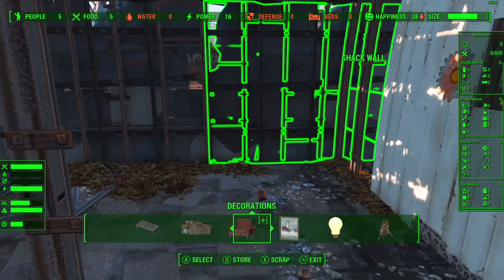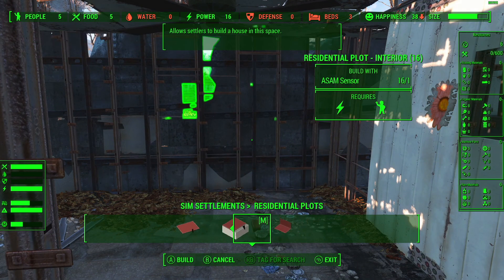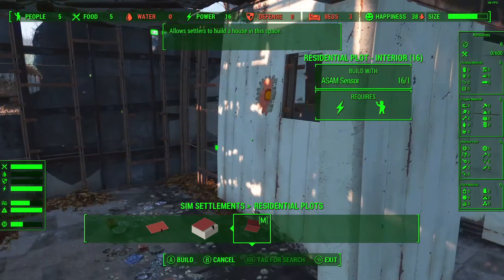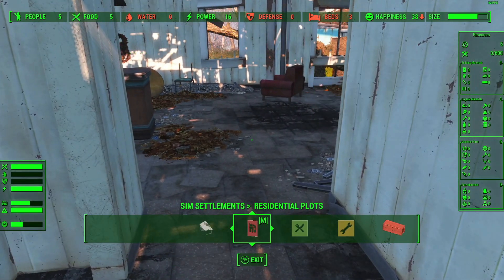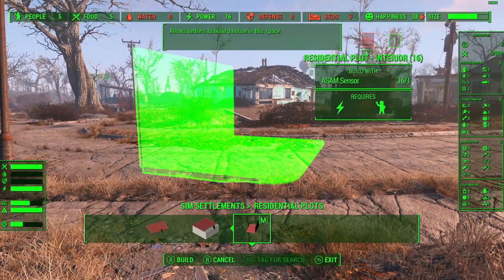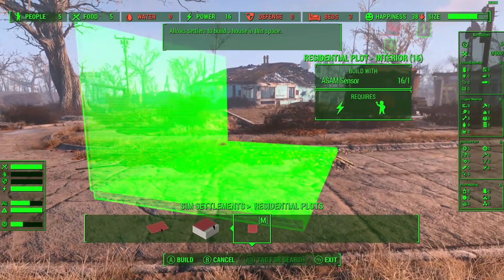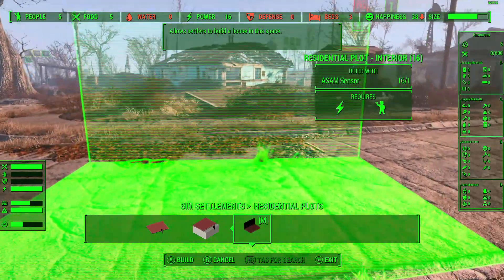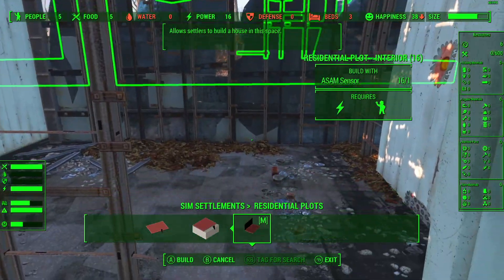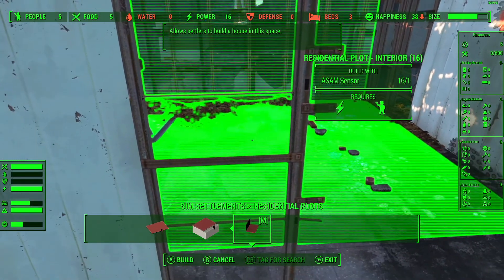Here's the trick: once you've got your wall in, turn on surface snap. Come in here, select our interior plot, and then we should be able to snap it to the wall. Let's try and bring it in a little bit - bring it closer, closer, closer, closer - there we go. Move it over this way a little bit and then head back in. This should snap onto that wall if we can get it lined up.